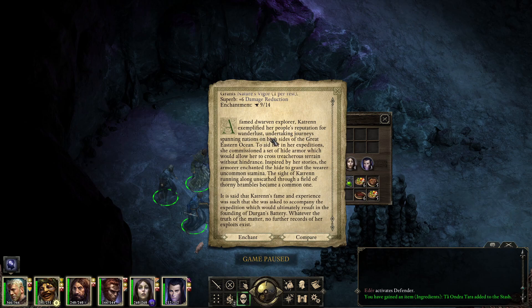A famed dwarven explorer, Catherine, exemplified her people's reputation for wanderlust, undertaking journeys spanning nations on both sides of the great eastern ocean. To aid her in her expeditions she commissioned a set of hide armor which would allow her to cross treacherous terrain without hindrance. Inspired by her stories, the armorer enchanted the hide to grant the wearer uncommon stamina. The sight of Catherine running unscathed through a field of thorny brambles became a common one.